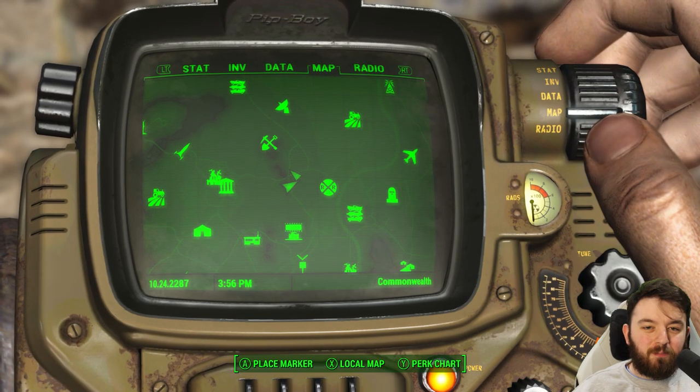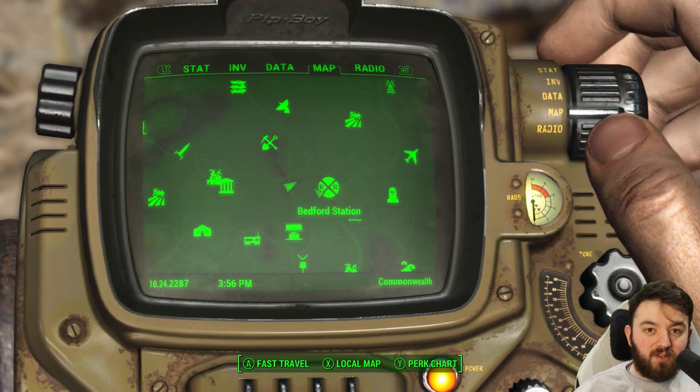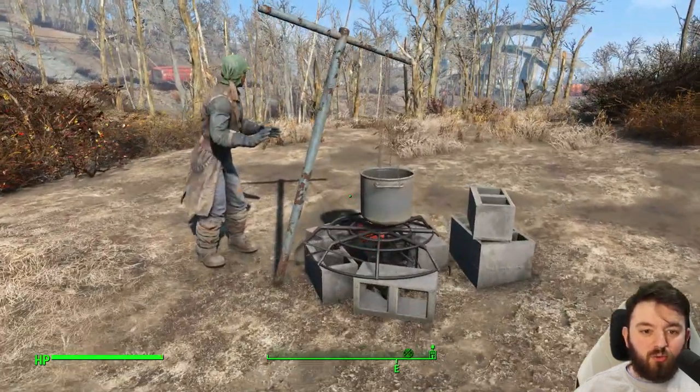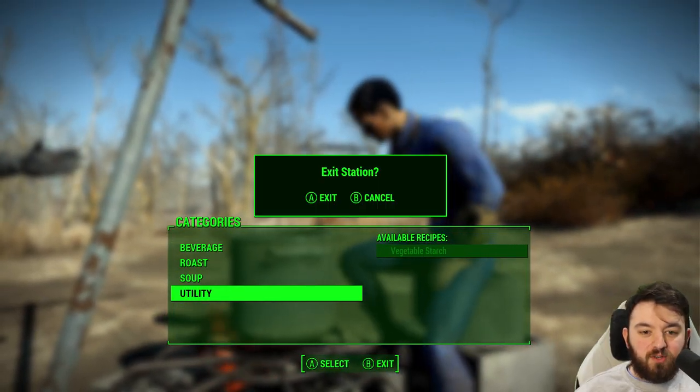Welcome back everyone, thank you for joining me. We're located just west of Bedford Station at the Cooking Spot. And as you can imagine from the name, you can use it to make all sorts of wasteland foods, beverages, roast soups, and even utilities.